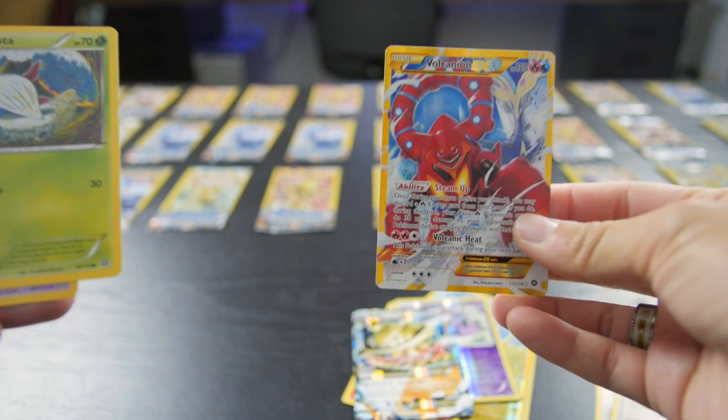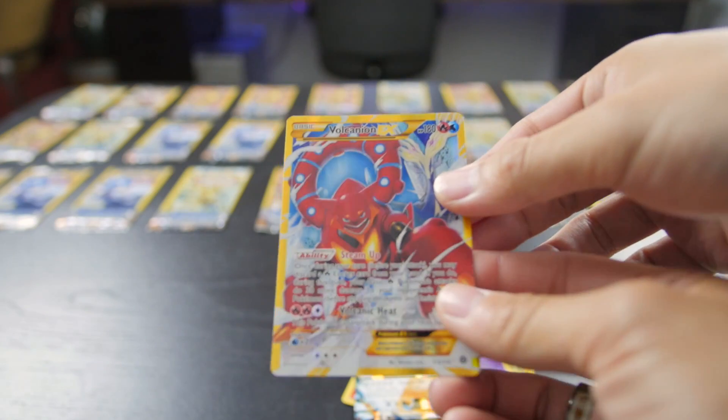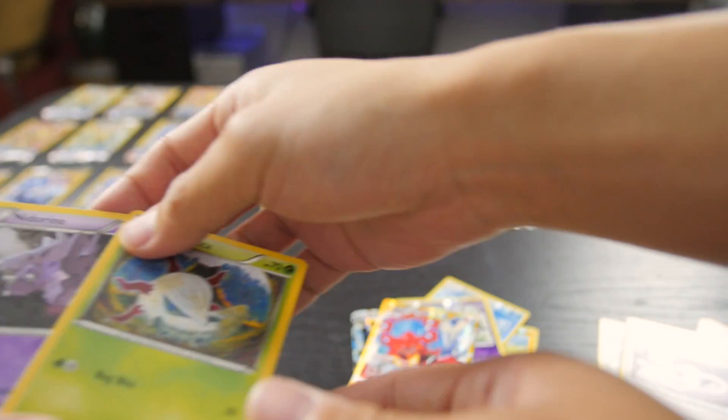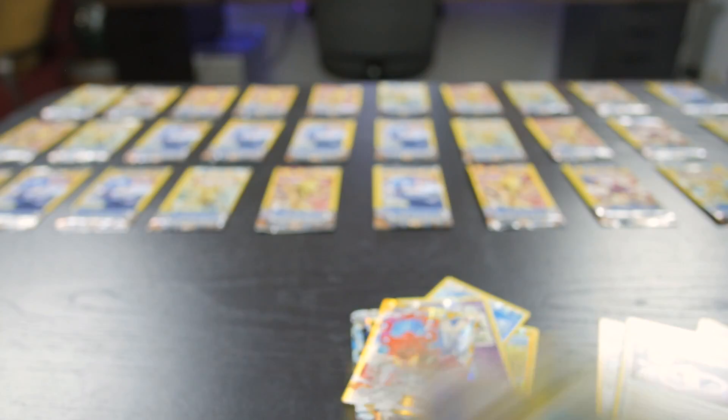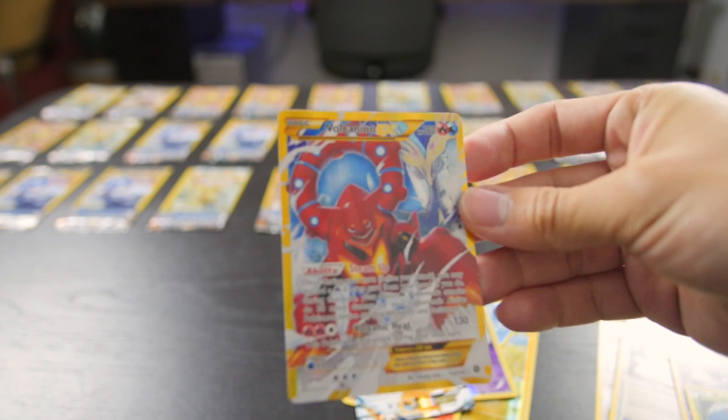Wow! You just got the gold card - the Volcanion EX! Oh my God, the Volcanion EX! And it's Nidorino with it. Oh my gosh, I can't even talk right now. You got a Volcanion EX from a Dollar Tree pack - that's crazy!